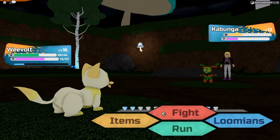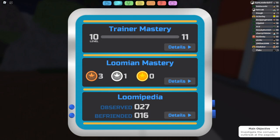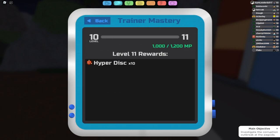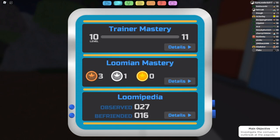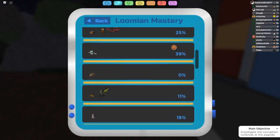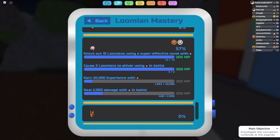Like I said before, you can view your mastery information via the Lumi Watch, as seen on the screen. Leveling this up will net you a ton of free rewards, and I personally think it's a really cool way to get you to actually use more of the monsters in the roster. In many monster taming games it's very easy to catch something and just never use it again, but this is something that actually rewards you for using them in different ways, and it's something I'd like to see more games implement.